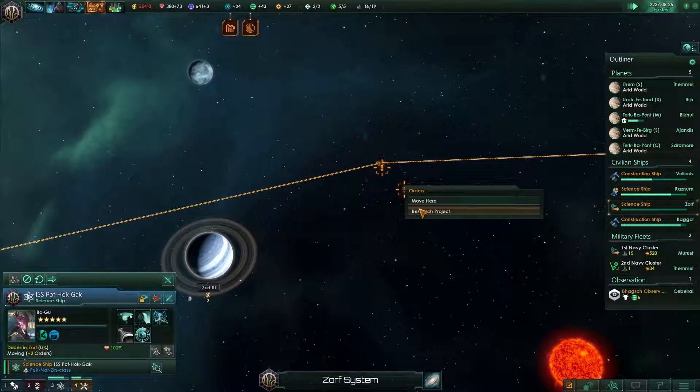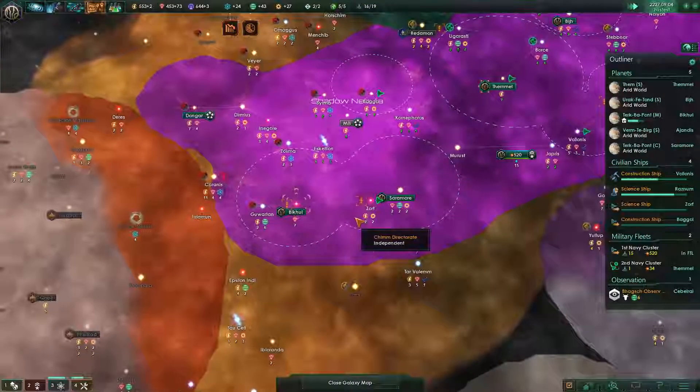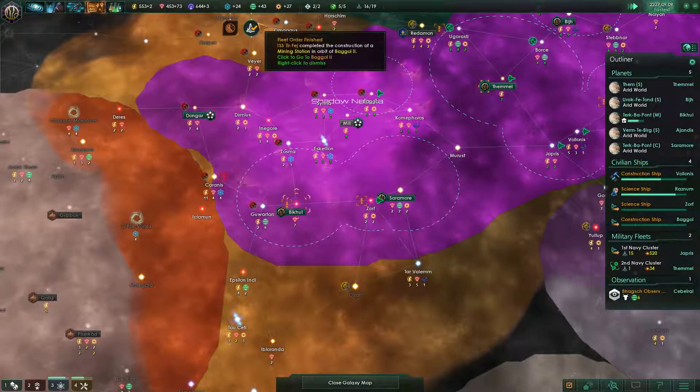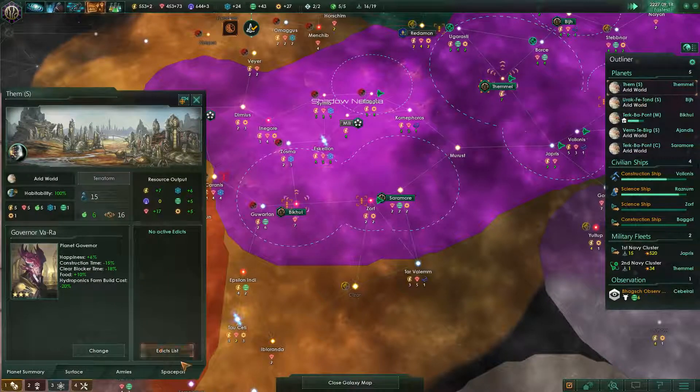Let's do all the projects. The system is cleared. So now we have 16 ships — I can build three more.